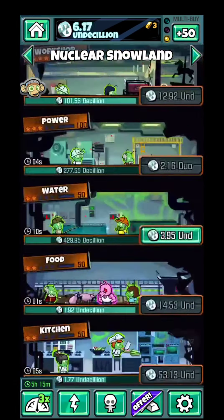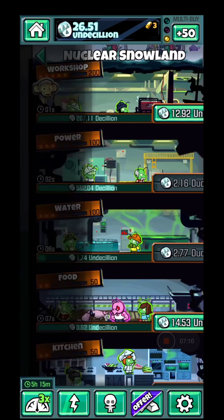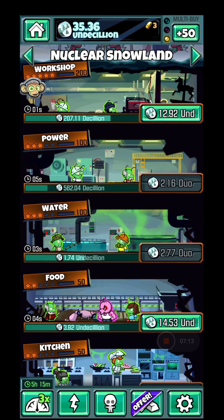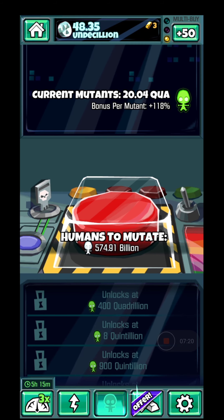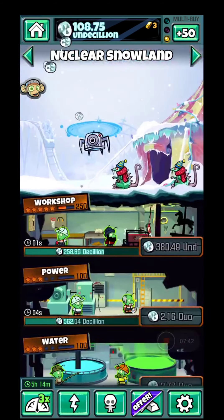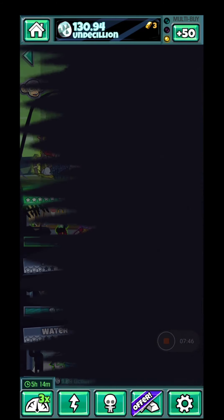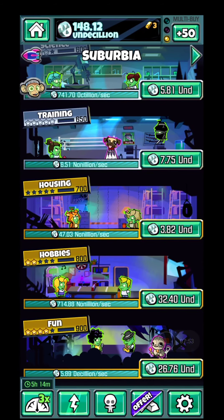Right now I've upgraded all of the rooms to the maximum and I'll buy all the room perks. You can also put real money into the game. Don't forget — humans mutate, so you restart the earth's evolution every time you hit that red button. With those green things you can buy different upgrades needed to progress further and further.